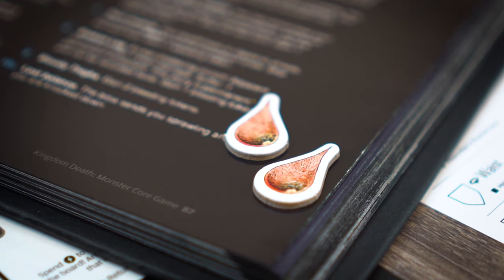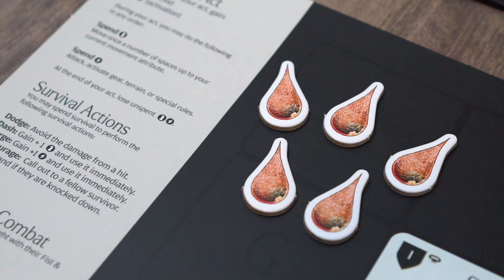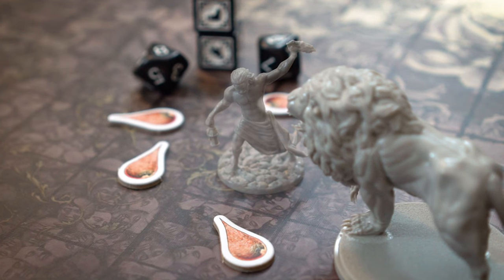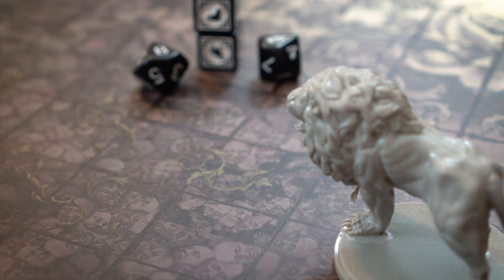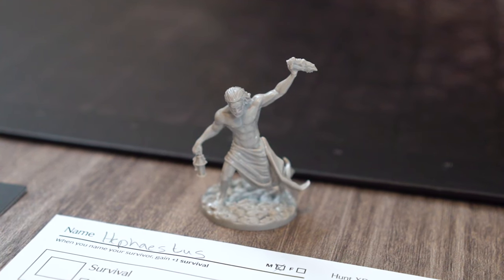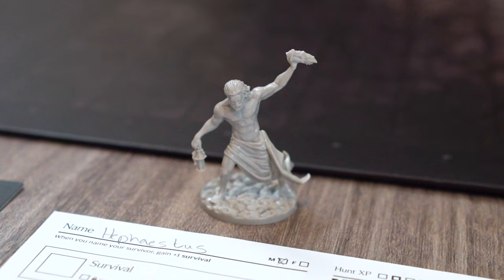Most of the time, survivors gain bleeding tokens from severe injuries, and once a survivor has five bleeding tokens, they die and are removed from the board. Just remember, a survivor may spend survival to dodge one hit, which is important to note in these dire circumstances.